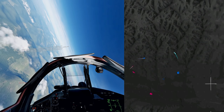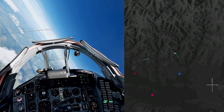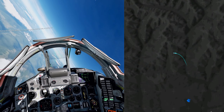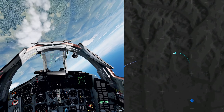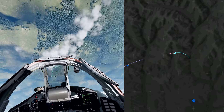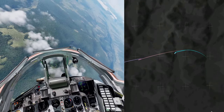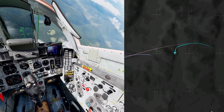Turning in onto the hostile that the ground controller called out for me — first thing you do is slew your radar towards the direction of the enemy. I've even got him locked before my nose is pointing at him. He fires an AIM-120 at me and the RWR has changed, indicating there's a missile coming.